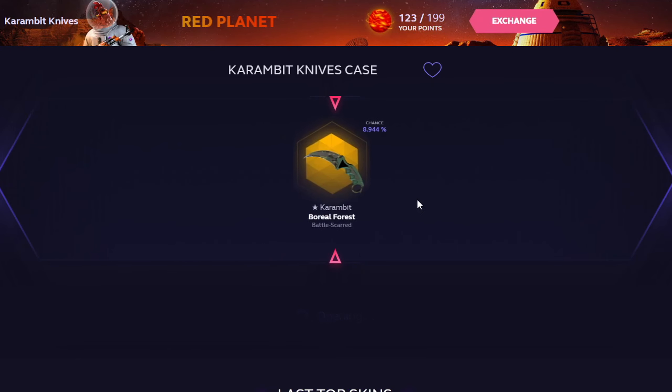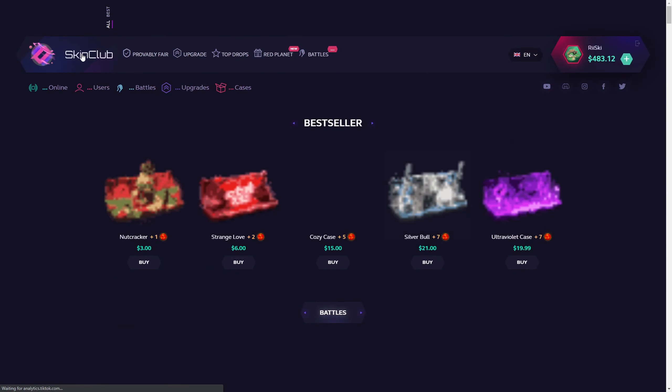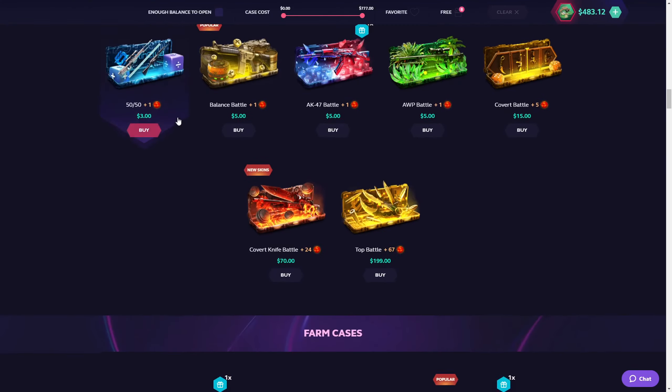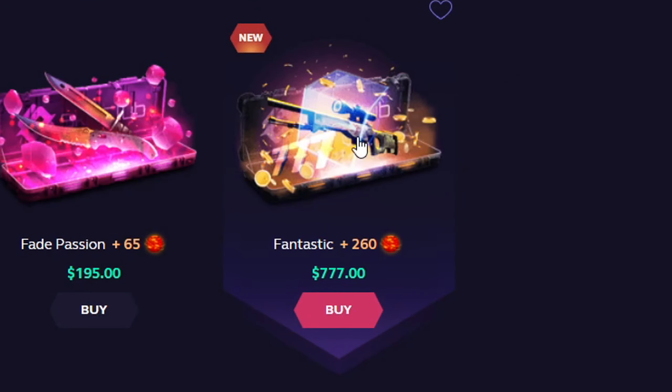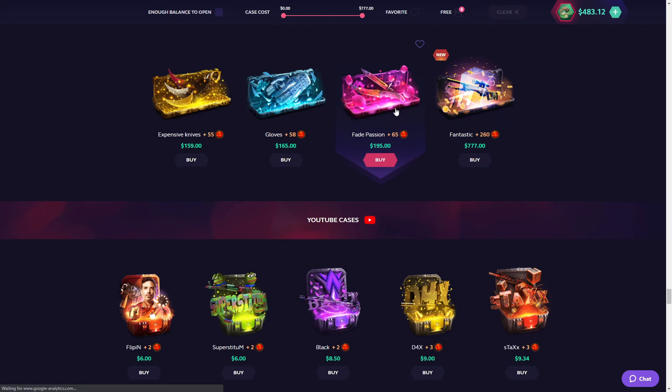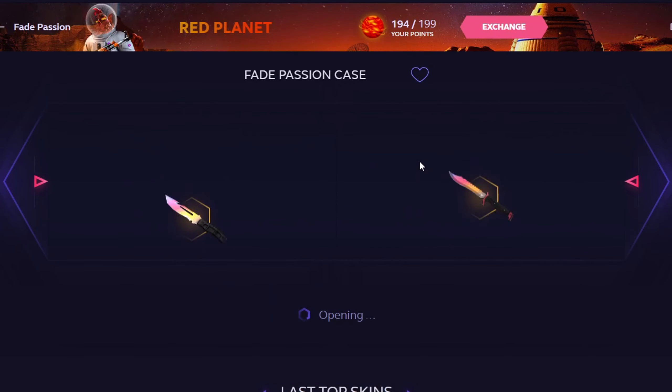It was really bad — really fucking bad. It's alright, it's all part of the plan. We're going to scroll down now until we find this case I've been wanting to open for a while. That's my goal — let's open up this case twice. $390, the Fade Passion.